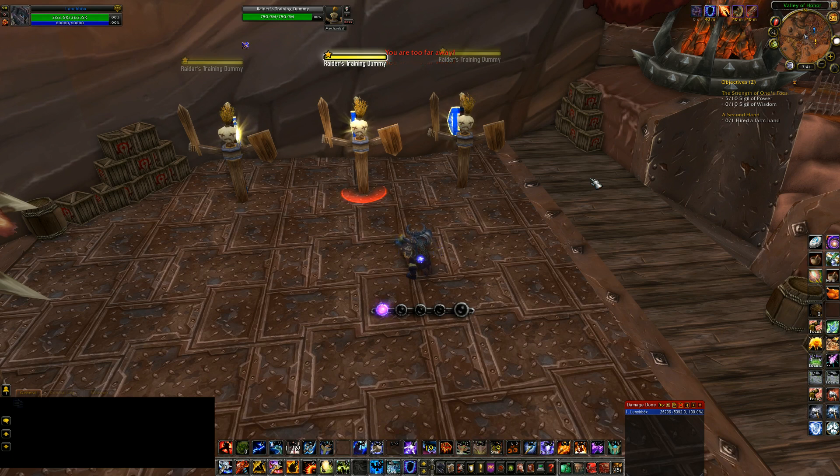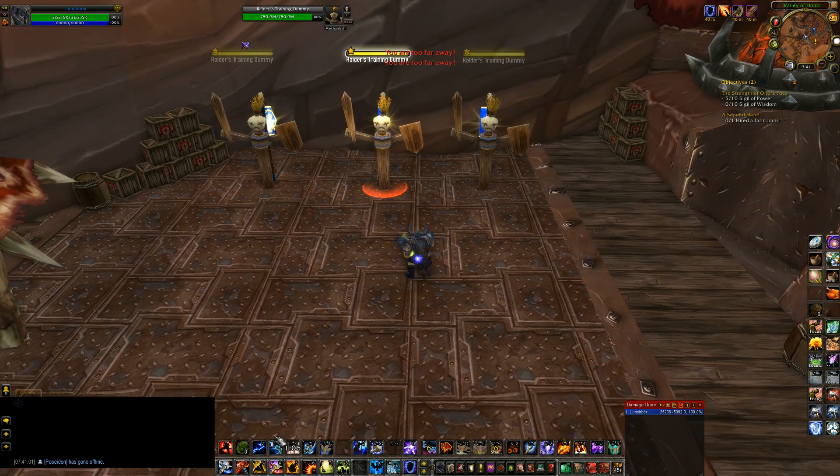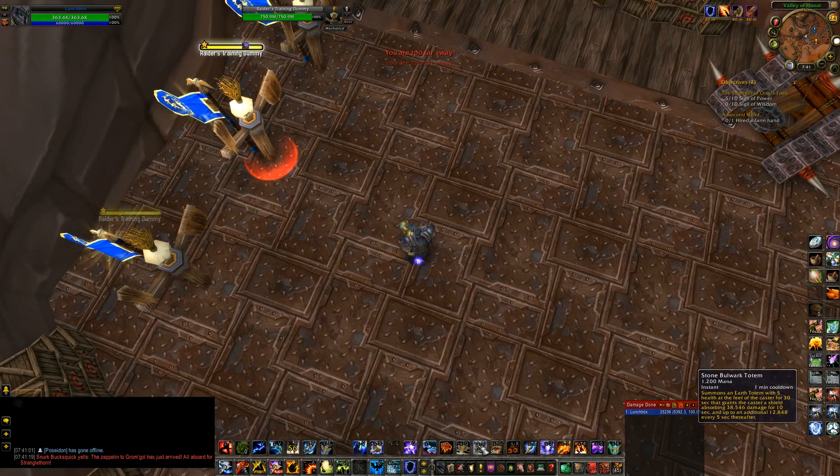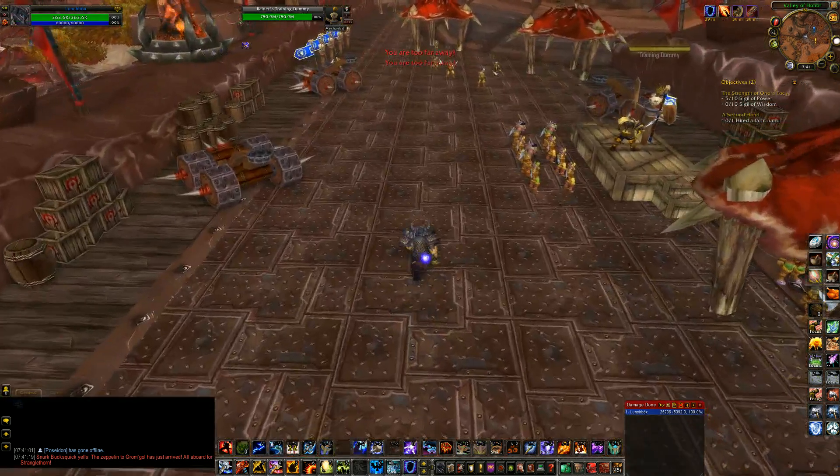That's going to be all of our rotation. Bloodlust and Magma Totem are for AoE — this is single target DPS, so you won't be using Chain Lightning or Magma Totem here. As for defensive cooldowns, we have Shamanistic Rage, Stone Bulwark Totem or Astral Shift, and Healing Stream or Ancestral Guidance. Use them when needed. Enhancement Shaman should be the last to die at almost all times, unless of course they get targeted by the boss.